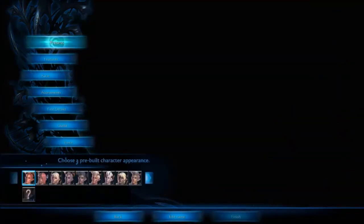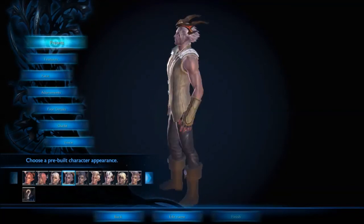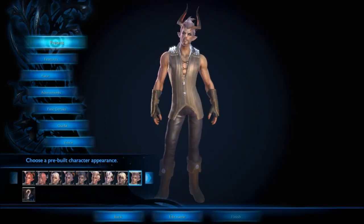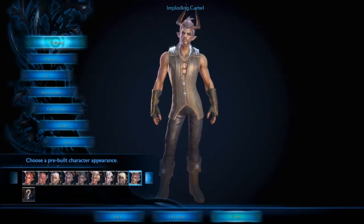I'll customize my character now. I might just use a preset actually — let me just see what the presets are. I want something that looks as evil as possible because that's hopefully how we're going to play the game. That looks pretty evil right there. Let's go. So edit name — Imploding.camel. Okay, so Imploding.camel. Finish.